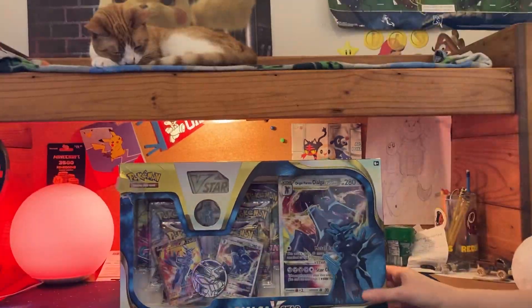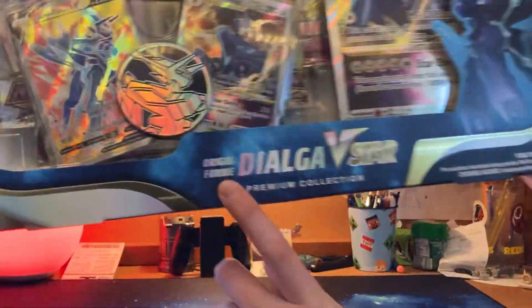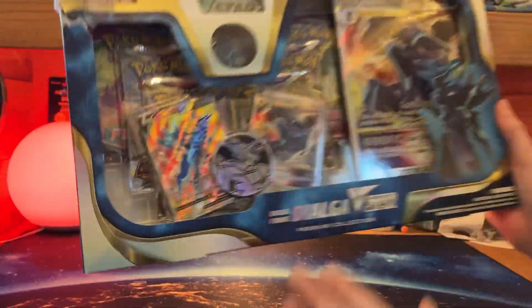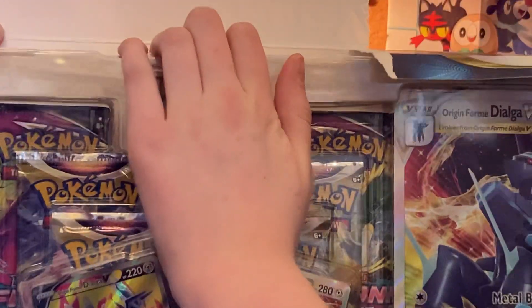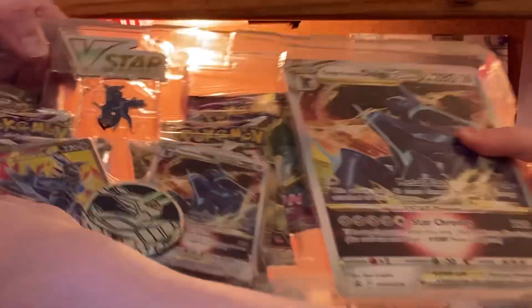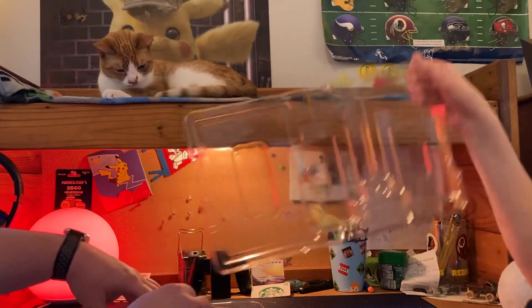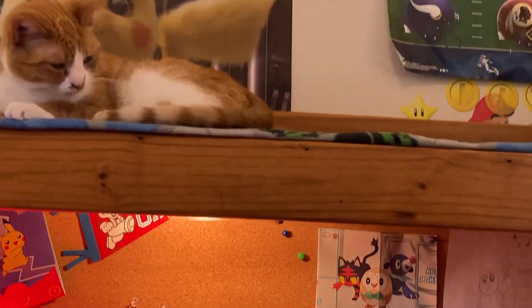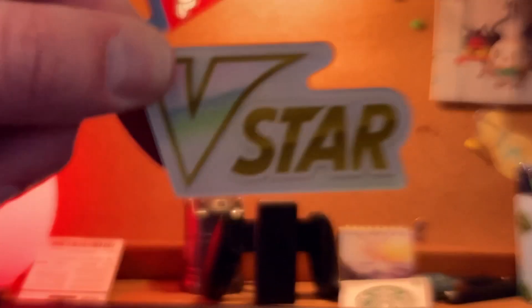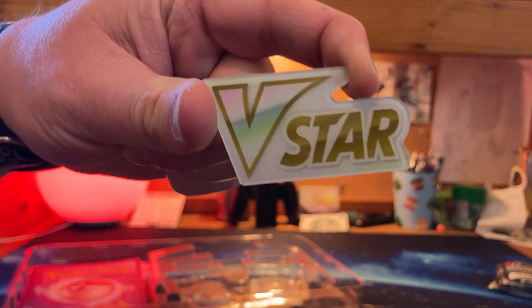Okay, this is part two of our opening. Hello, we are opening a Dialga V-Star box — Origin Form. I thought it said origami at first. So let's rip into the box. There's a cool little tag here — apparently it had butter on it.